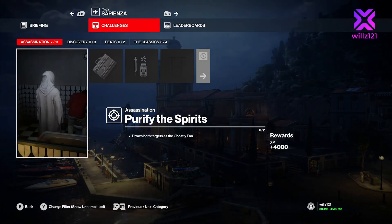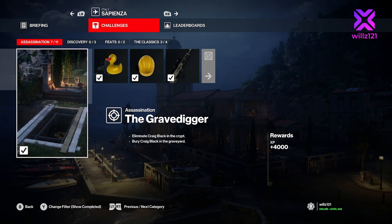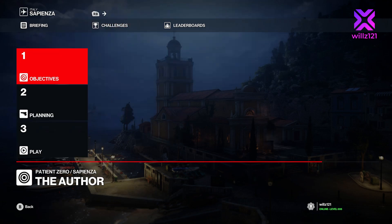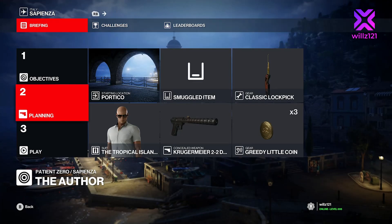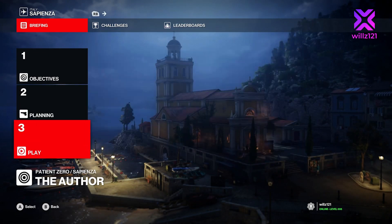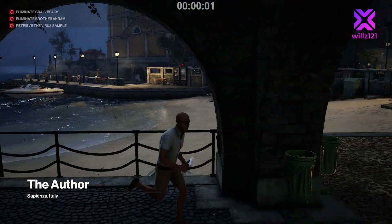Hey everyone, welcome back to another Hitman video. This time we are in Sapienza to complete the True Fan challenge, and also the Grave Digger challenge. I'm also going to show you a way to complete the mission all in one video. We're going to enter with default equipment and we will need to change our disguise once — we need to be disguised as the super fan to satisfy that challenge.